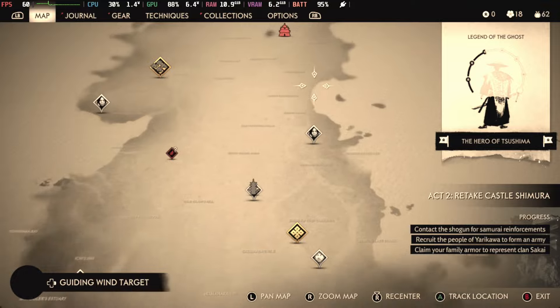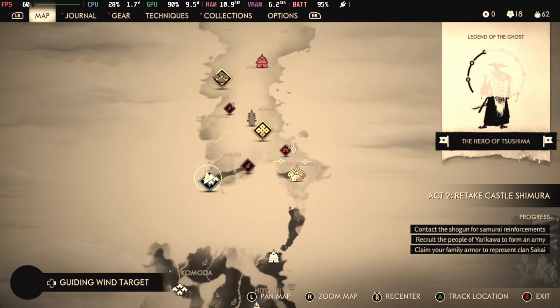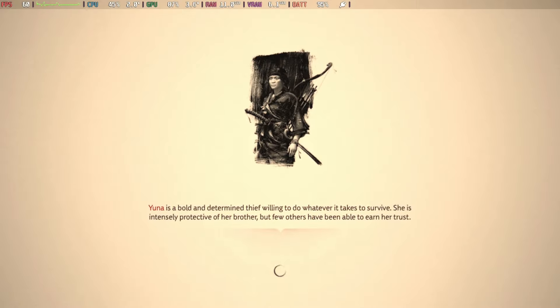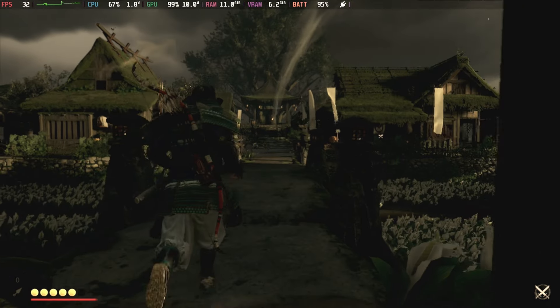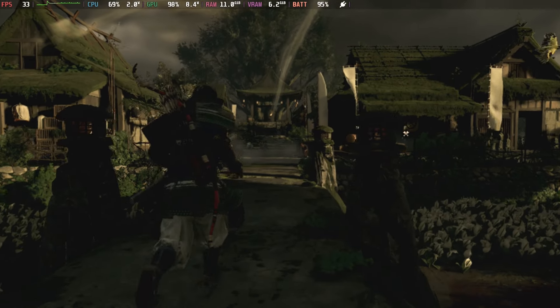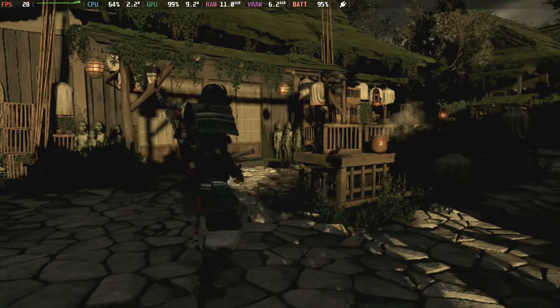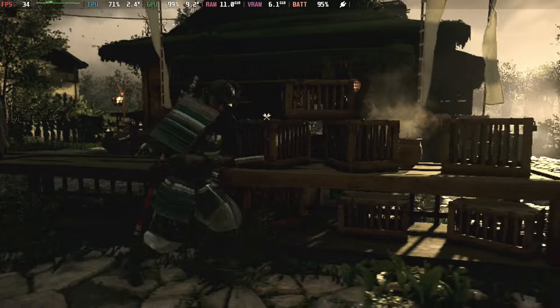I wanted to show you some load times. I'm not going to do a whole lot of mapping, but I wanted you to see what it looked like from selection to load time to the actual game. It's really fast. This is installed on my internal SSD drive, so we'll take that into consideration. I would expect it would run just as good on a high-quality SD card, like a SanDisk Extreme or something like that.